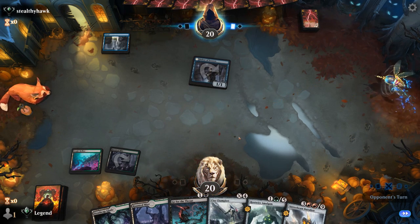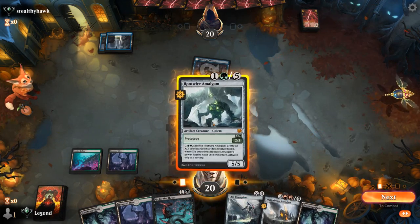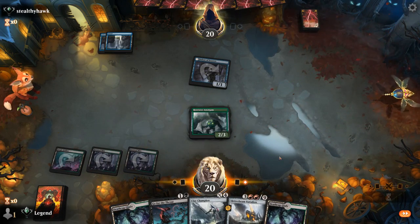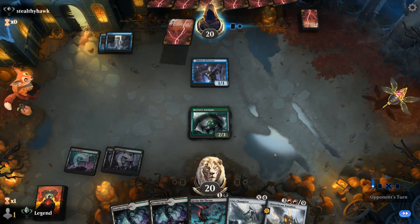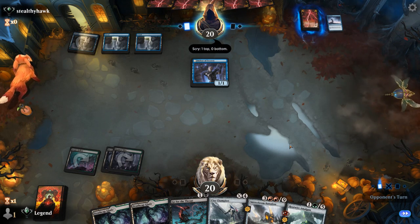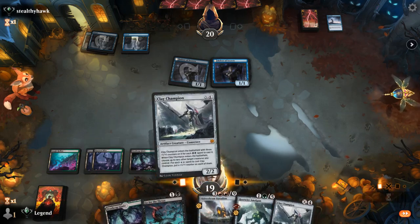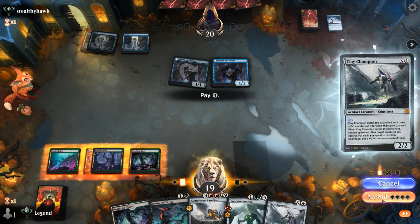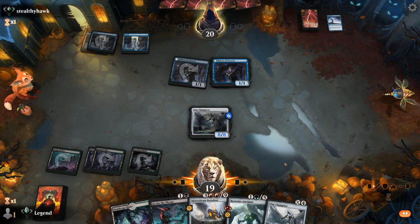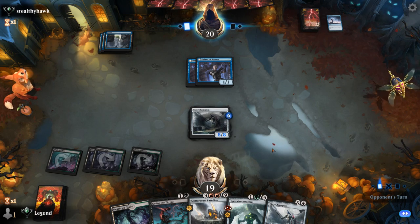Opponent bounces Amalgam instead — don't hate seeing that. Another Delver. We've got Clay Champions for days. I still prefer this over trying to double-spell Amalgam and Go for the Throat. Opponent might have another Fading Hope end of turn. If they don't, we have a large attacker now that can maybe outrace Delver, which still hasn't transformed — so opponent getting a bit unlucky. Haughty Djinn plus land.